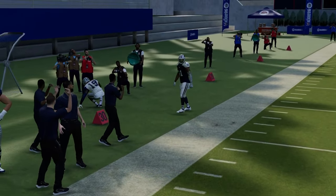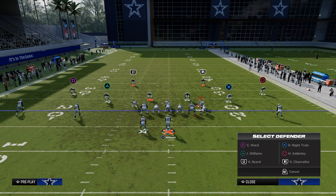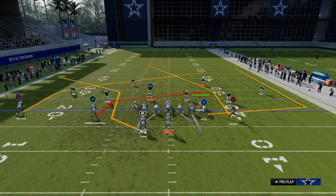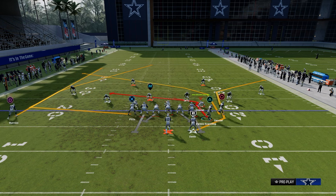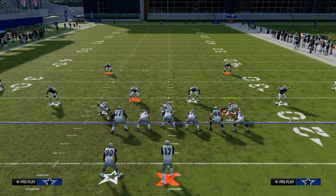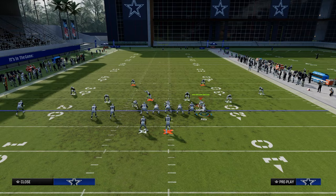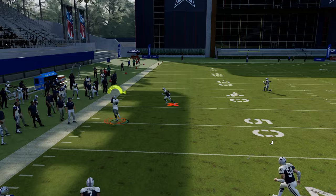Because you have Hot Route Master, you can motion this guy across and put him on a slot apprentice corner. The slot apprentice corner will cut a little sharper to the corner than a motioned-over post will — this is why you want to have Hot Route Master to run this scheme. It just opens up a lot more options. He's going to get a little bit more to the corner. That's the main idea.